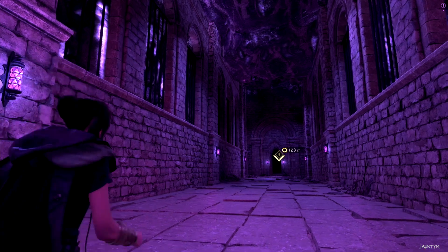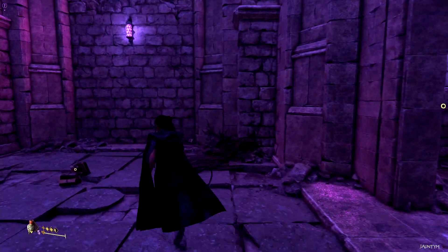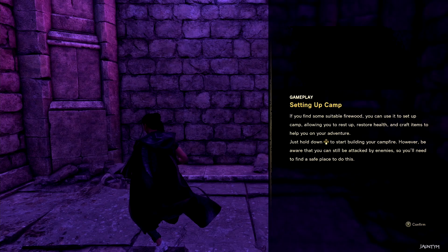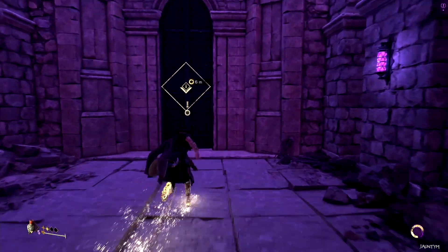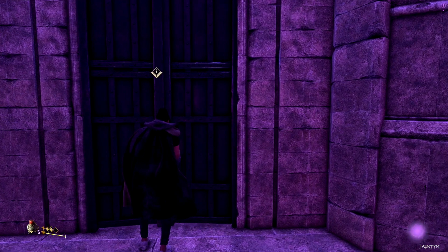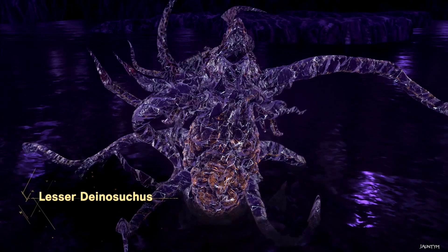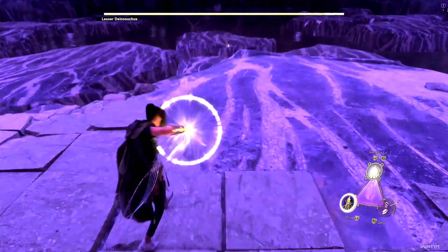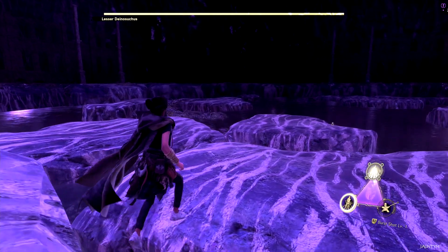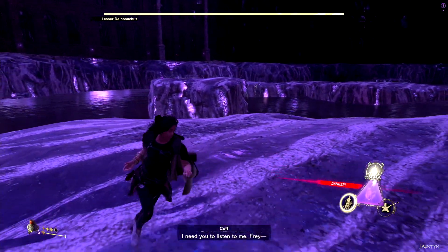What the hell, there's another one now. That's why they call it a labyrinth — it's a long tunnel-like thing. Okay, this time is different. This is a big boss — the Lesser Deinosuchus. Let me show you what I can do — funny name. I don't want to fall in the water, but this thing looks dangerous.